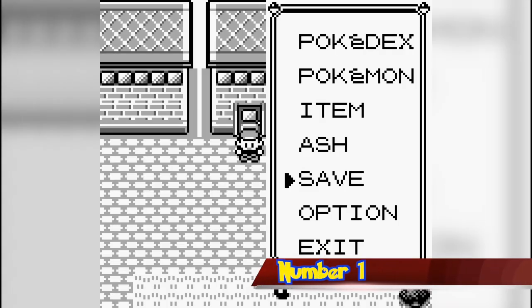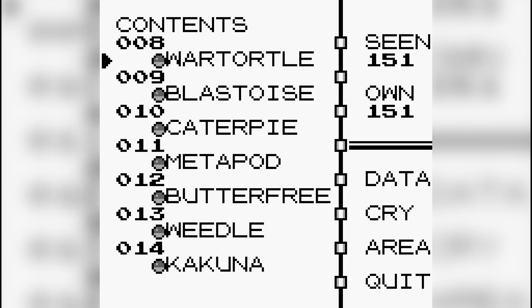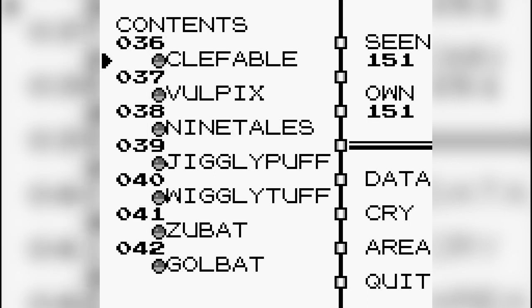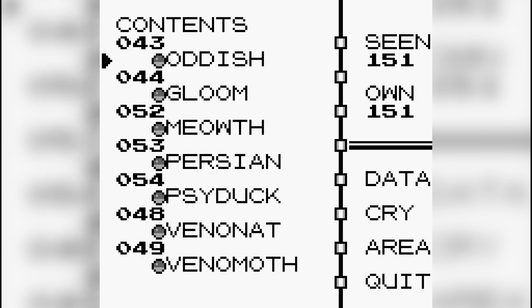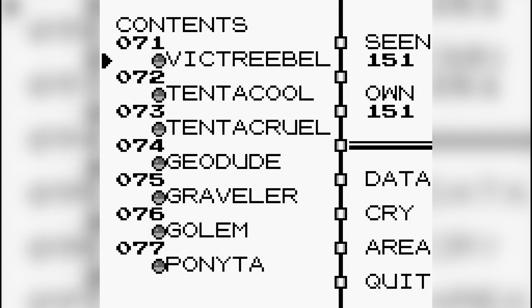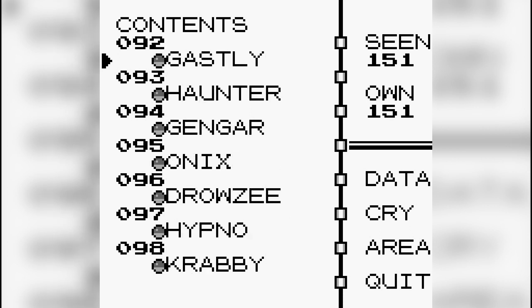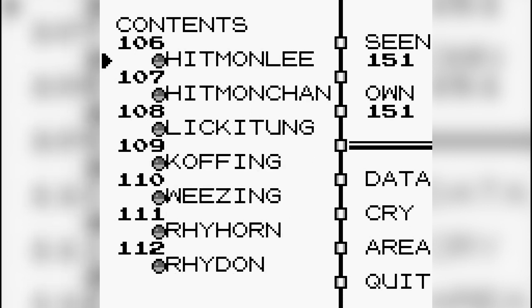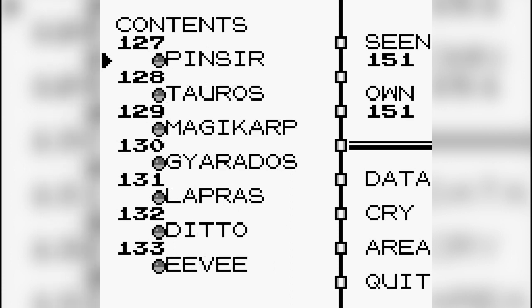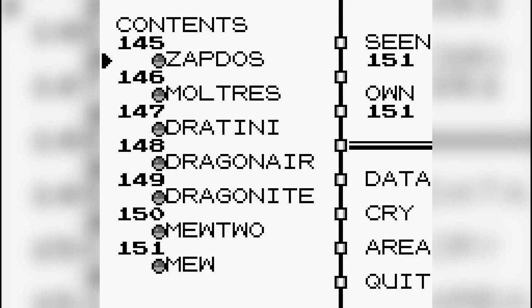Number 1. There were originally going to be 190 Pokemon in the first generation instead of 151. 39 of them were later moved to Pokemon Gold and Silver. By checking the game's code, you can see the order in which the Pokemon were first added into the game, Rhydon being first and ending with Victreebel. Since Ken Sugimori, the designer of Pokemon, confirmed that Rhydon was the first Pokemon ever designed, it can be inferred that the Pokemon were put into the game in the order in which they were originally intended to appear in the Pokedex. The ordering also proves that all 190 Pokemon were conceived before the original game's release.